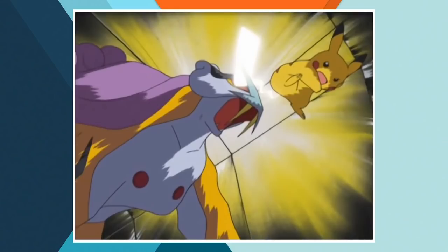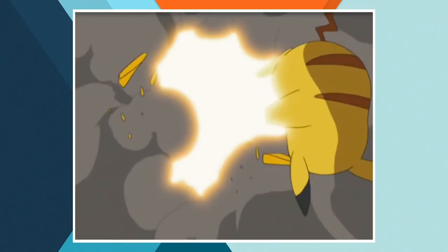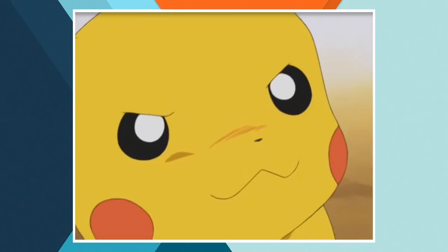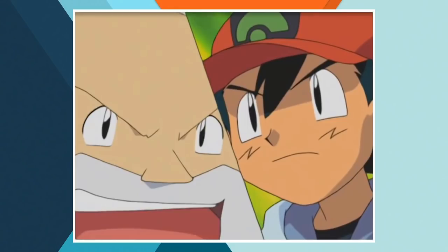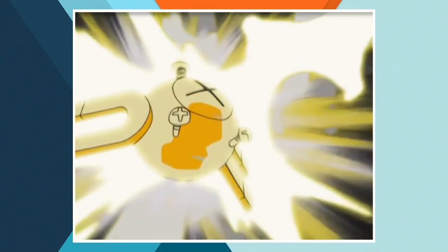Ash and friends sail onwards to Slateport, but the next thing you need to see is inside the gym in Mauville City. When our heroes enter they're confronted by a mechanical Raikou which Pikachu decapitates with an Iron Tail. The resulting explosion overcharges Pikachu, which may not seem relevant but it definitely is for the upcoming gym battle.